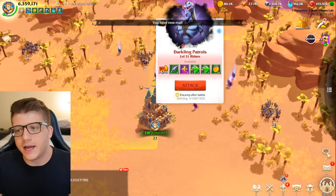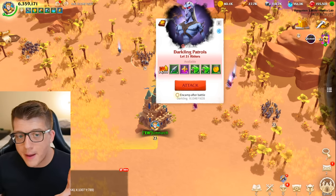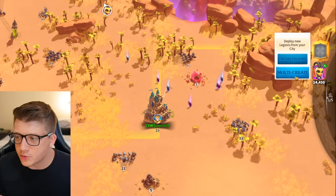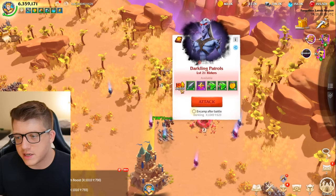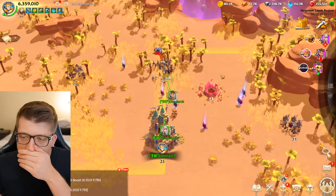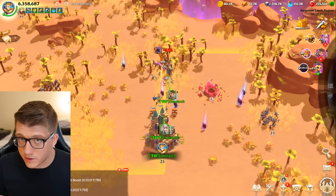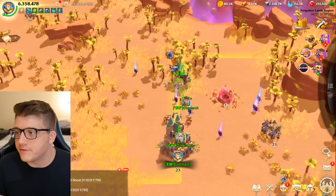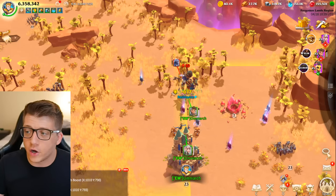Now let's talk about grinding darklings — when you're online, that's what you're going to be doing. Command points are a limited, finite resource, and attacking a darkling patrol costs 50 command points. When you create a legion and send out two legions — a front line and back line — there are a couple things to keep in mind. First, always have your artifacts off cooldown when attacking darklings, especially in the early game, to grind as many as possible.